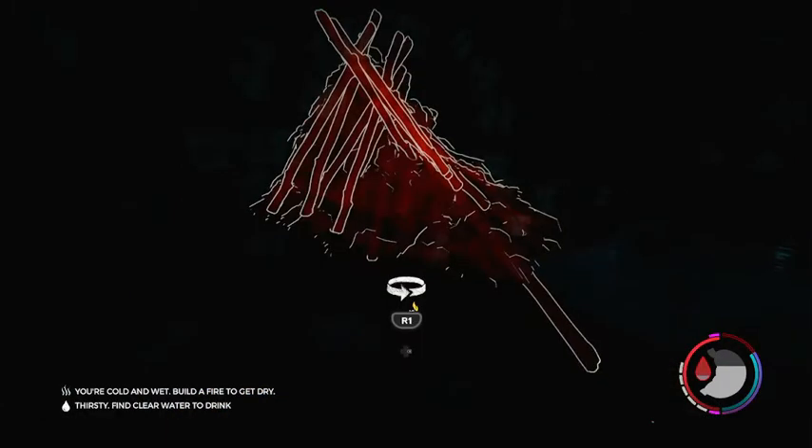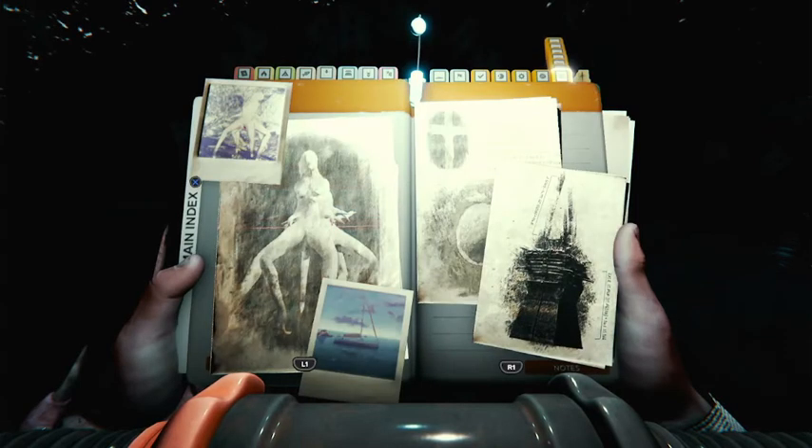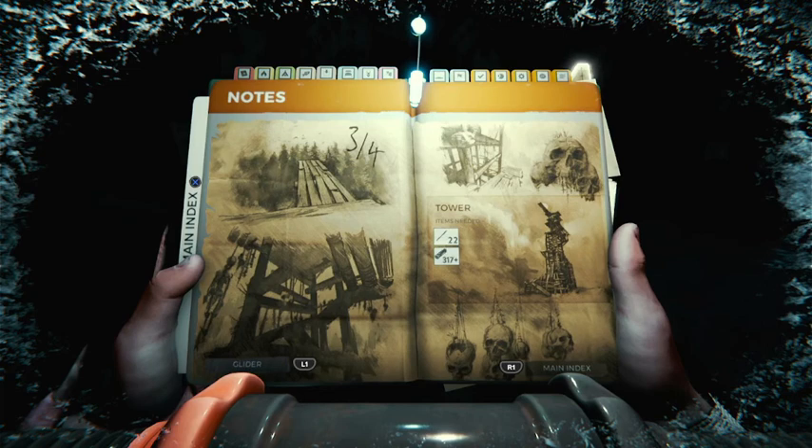So yeah, here we are on the map. And if you have a look in your build guide, right down the end, you'll see it here. This is two out of four, so there are obviously other things that we need to discover along the way, but this will allow you to build the tower and the glider. Hoped that helped. Toodles.